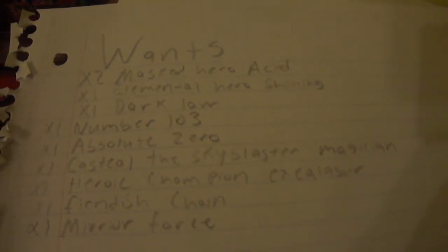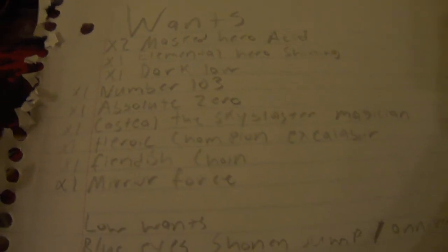What's up guys, trade binder video for you today. I'm gonna go through my wants real quick. Right now I'm looking for two Acid, one Shining, one Dark Law, one Number 103, one Absolute Zero, one Castel the Sky Blaster, Magician, Heroic Champion Excalibur, Fiendish Chain, Mirror Force. Low wants are Blue-Eyes — the anniversary one — and Neos Aliases from the Gold Series.